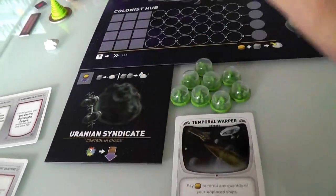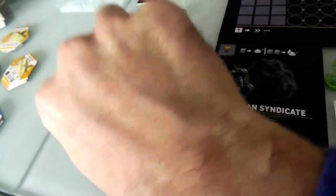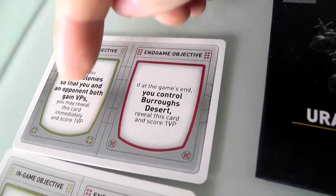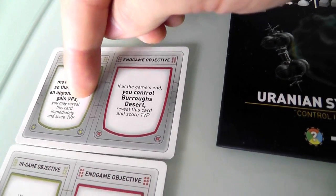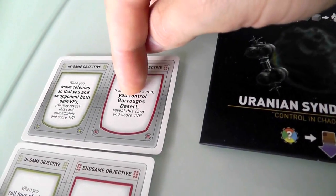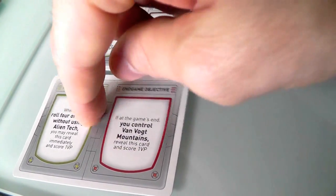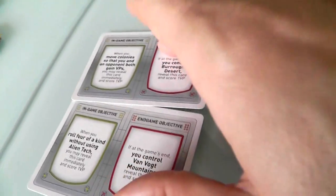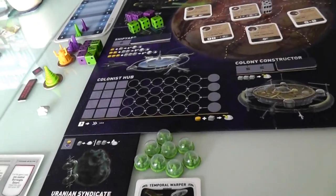In addition to these faction boards, we also get two secret objectives each. These are secret — face down — but I'll leave them face up. Each card has two things: an in-game objective you can reveal immediately when achieved to score a point, and an end-game objective. For example, when you move colonies so that you and your opponent both gain victory points, reveal and score immediately. Or at game's end, if you control the Burrowed Desert or the Van Gogh Mountains, reveal and score. These give me a couple of goals to shoot for to earn extra points.